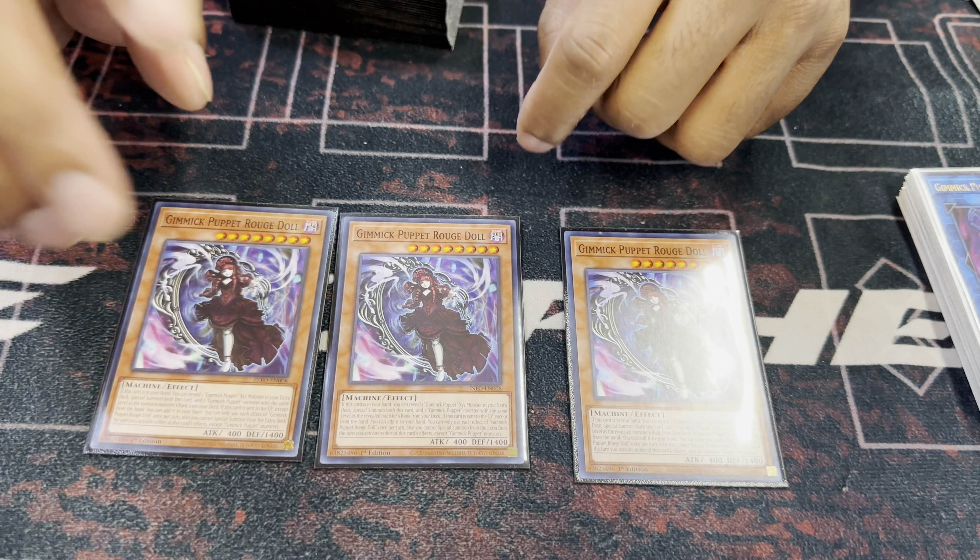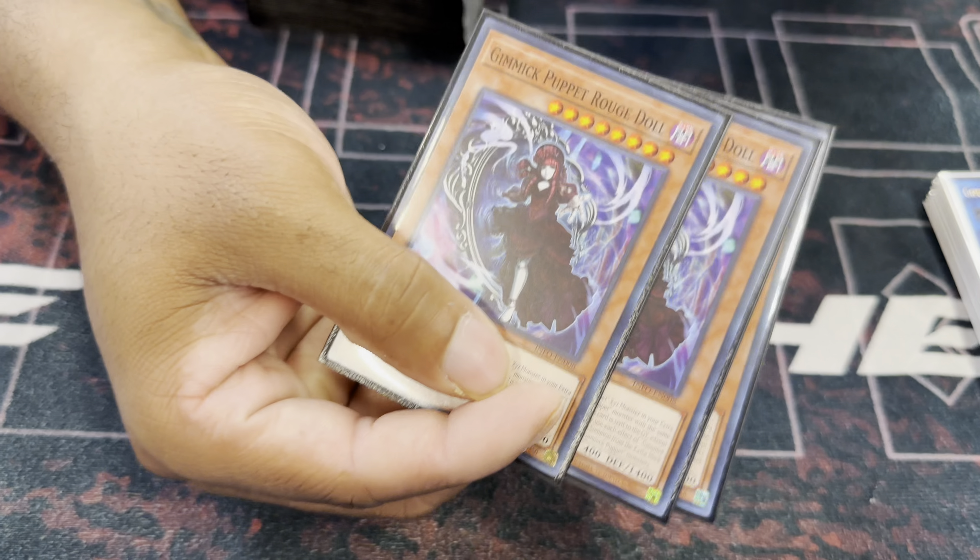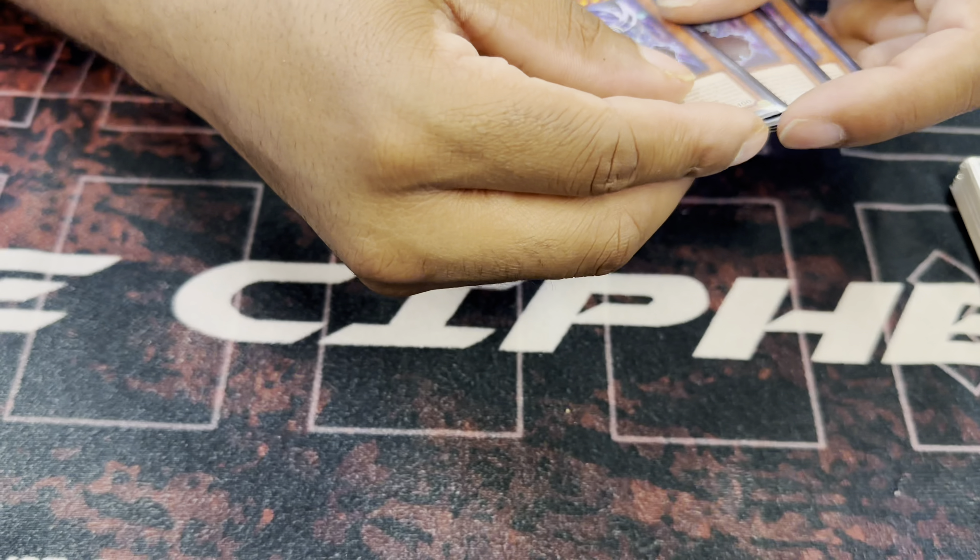Rogue Doll also has an effect — if it gets sent to grave, except from hand, it can add itself back. That's annoying. So under the link, it's a free special summon. I'll pull it.